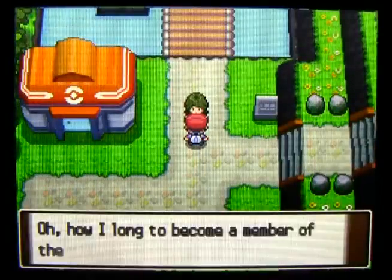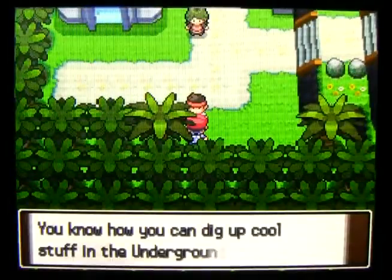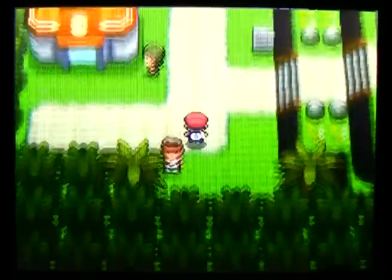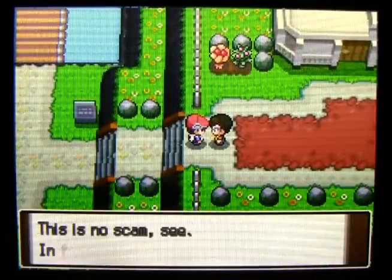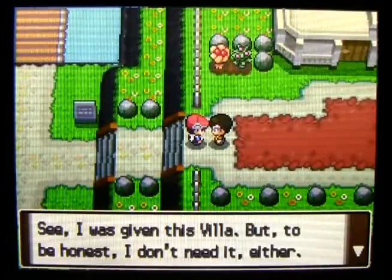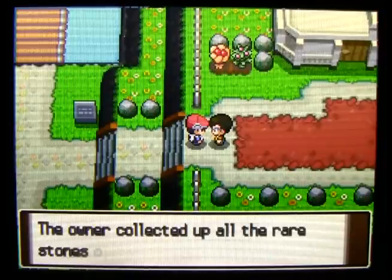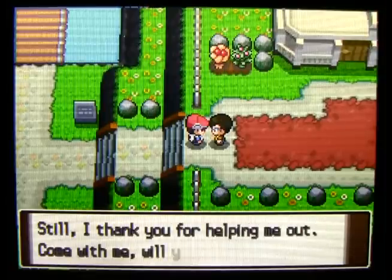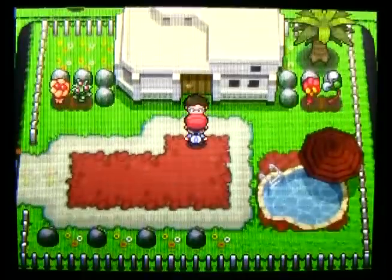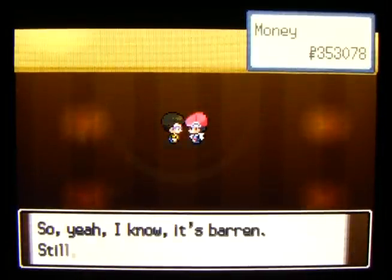This woman says your Pokemon will be treated to dreamy experiences and you can dig up cool stuff in the underground - if you go there now you can get more stuff. Then this guy says 'just say a word, just nod, and this villa is yours.' He gives me a free villa just for walking by - something shady about this, like it's in foreclosure or something. There's nothing in here, it's barren.